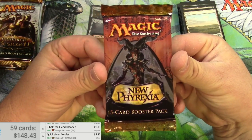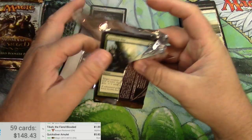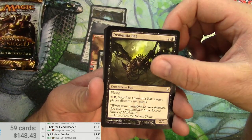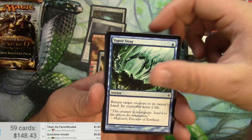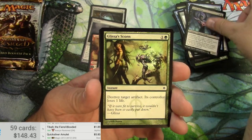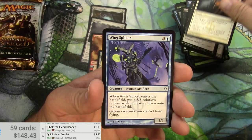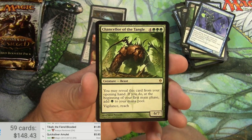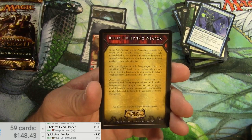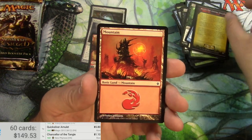Next up: New Phyrexia — gonna go back in time. Leeching Bite. Dementia Bat. Vaporsnag. Numbing Dose. Glissa. Caress of Phyrexia. Due Respect. Wingsplicer. Chancellor of the Tangle. And a Rules Tip. Chancellor of the Tangle is a dollar. And a Mountain.